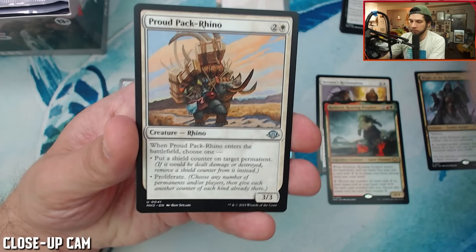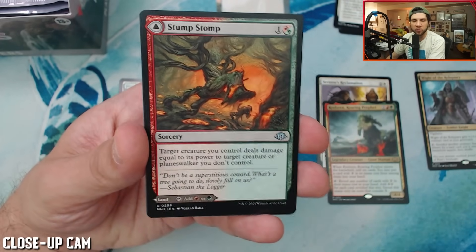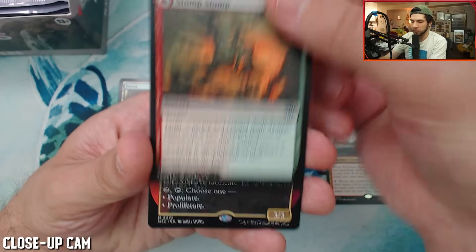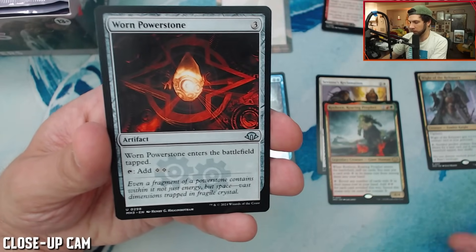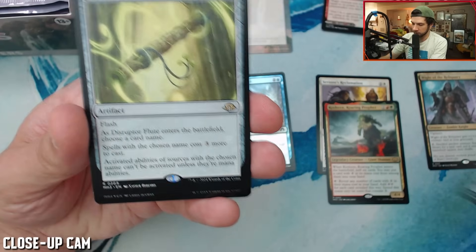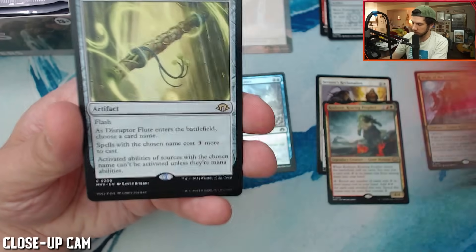Uncommons: Marionette Apprentice, Crowd Pack Rhino. These MDFCs, which came to us in Zendikar Rising, have been very, very popular, so I expect these to be good. Cave. Into a Worn Power Stone. I like this. And a Disruptor Flute — this is pretty cool. Wait, this is a mythic though. Wow, okay, cool.